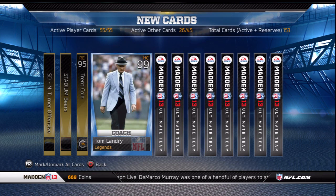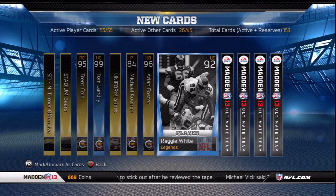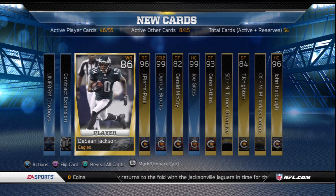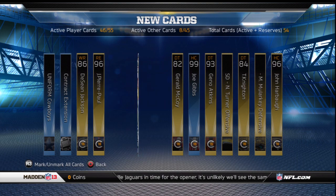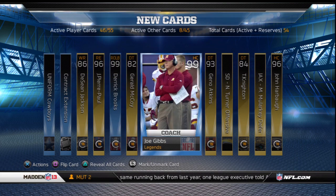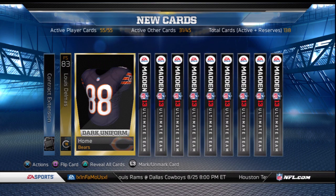Opening my legendary reward pack I ended up getting a couple of legendary and high gold cards. The first legendary was Coach Tom Landry, and then a few cards later was legendary breakout year Reggie White — really not a bad first pack. The next pack I chose to reveal all, and it was by far the best pack I opened. I started with Cowboys 1994 throwback uniforms, gold Deshaun Jackson, Jason Pierre-Paul, and then legendary 99 overall Super Bowl champion Derrick Brooks — one of the toughest cards to pull. Two cards later was also legendary Coach Joe Gibbs.